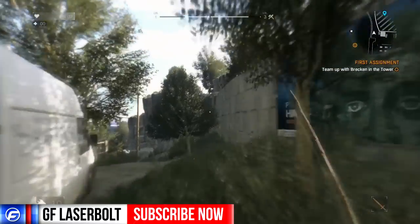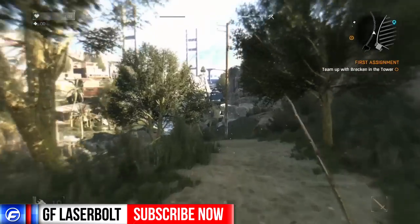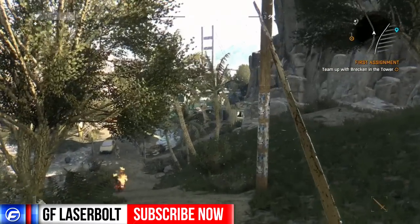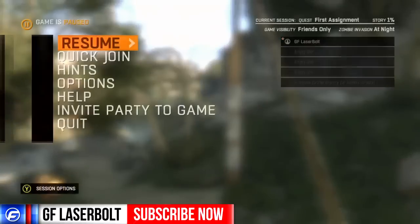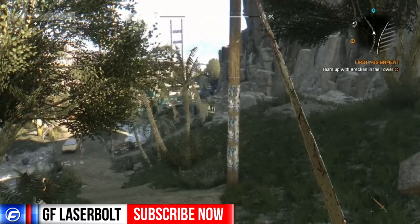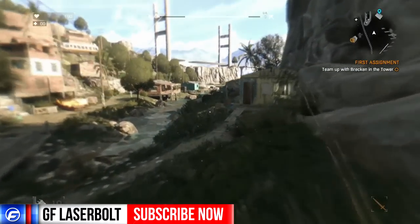We're going to work our way around here. If you guys see right there — that house right there where I'm pointing — let me pull out the map. We can see right there where I'm pointing at: that little house right there. That is where you're going to find the pistol. So you're just going to head in towards that house.